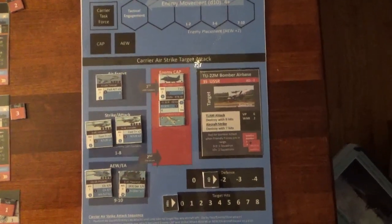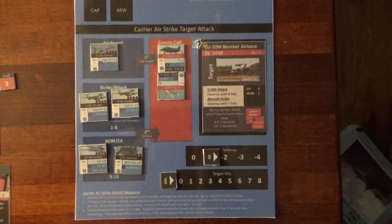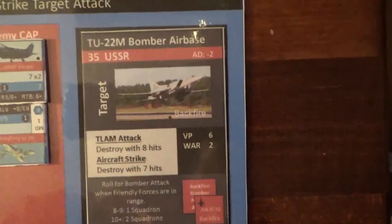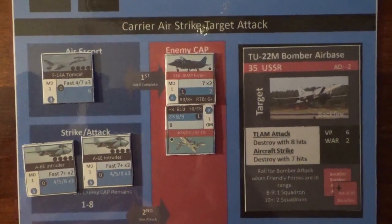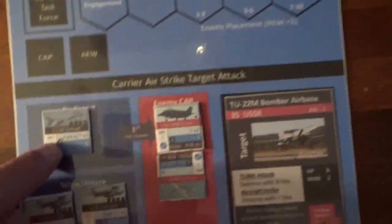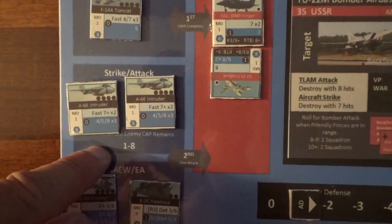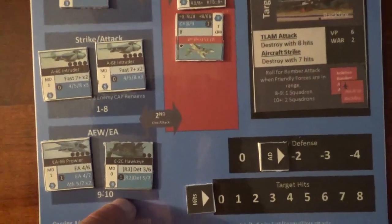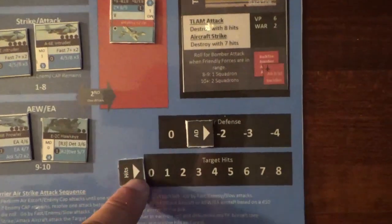There's also a carrier expansion where you can have a carrier with squadrons. You can use those squadrons either to attack targets on the tactical display or to attack targets on land. For example, for an airstrike we would require seven hits to destroy the bomber airbase. In this example, there was an enemy CAP located with the target. So we bring our F-14 Tomcat squadron to deal with the enemy CAP. We have two Intruder squadrons that are going to do the attack on the airbase, and then we have our Prowler and our Hawkeye to hopefully provide modifiers to our attack so that we can destroy the target.